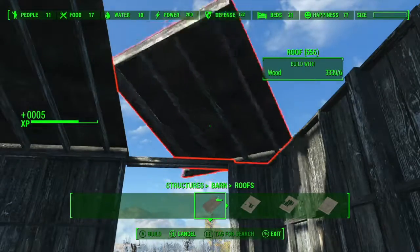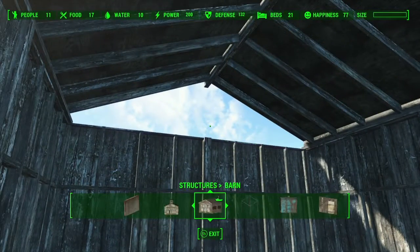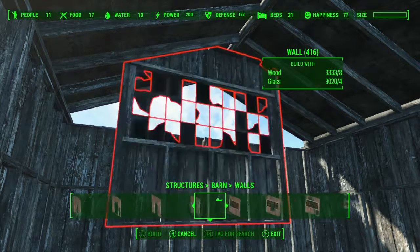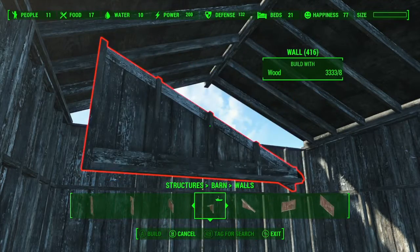Yeah, we wanted it to be this size, I think. We don't want prefabs, we want the walls again, please. Now, I couldn't figure out when I first saw this how to actually do these roofs.